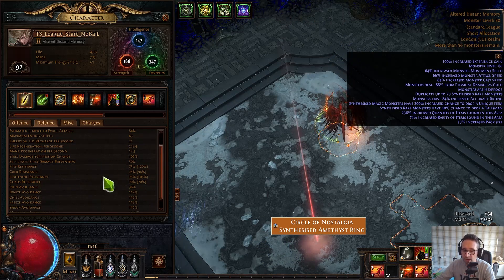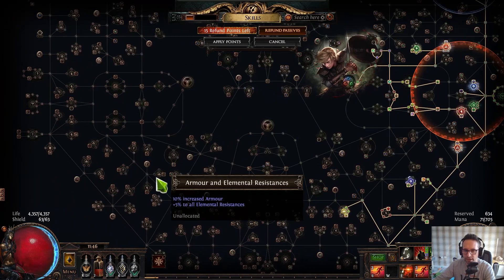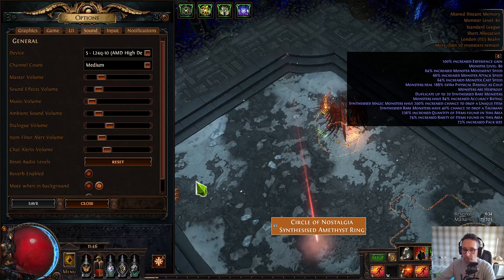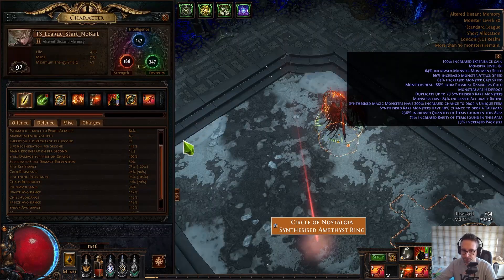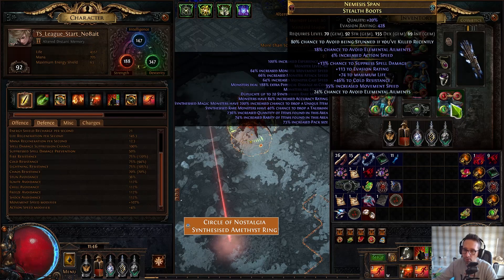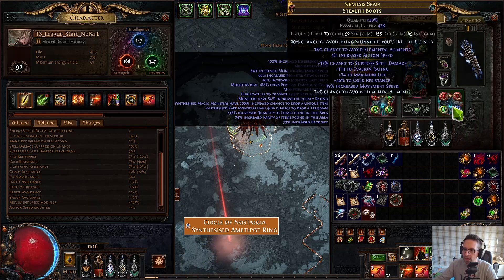Our resistances could really do with coming up, so I need to think about whether I'll drop a damage annointing and go Prismatic Skin for plus two to all elemental resistances — that would make me much more tanky overall. We have our ailment avoidance, which you can get either from boots — you'll need an implicit and a craft, but it can be the lowest level of each — or you can do some shenanigans with your chest where you block veil chaos and try to get avoid ailments, but that can be expensive so I'd recommend getting it on boots.